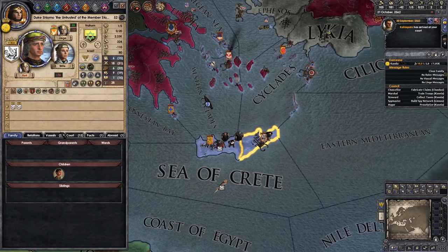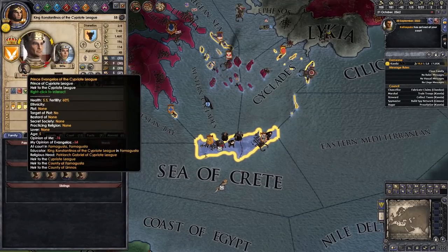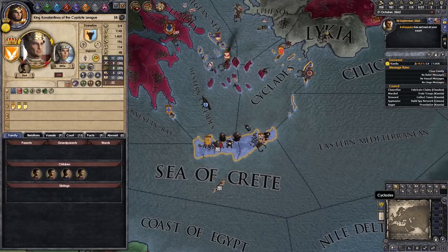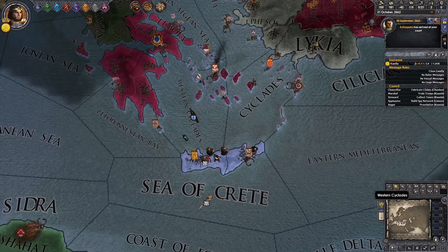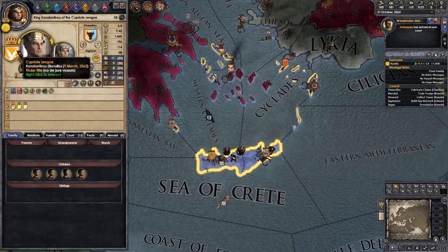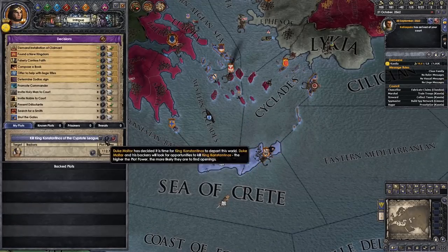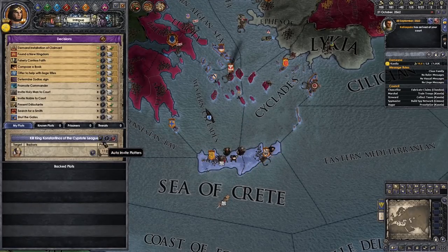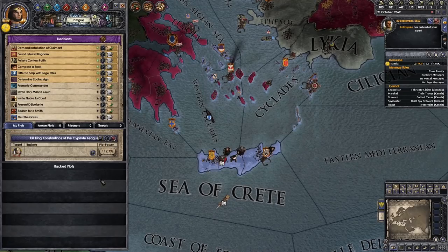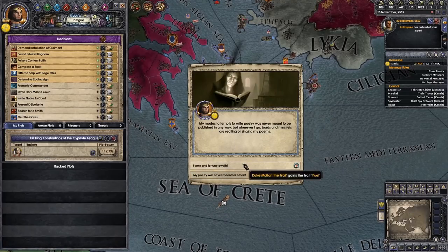Alternatively we could just start bumping off these guys. Bear in mind we've got 92% plot power available to us. We could kill this guy, go back to our liege, and if he's above his domain size he might want to dish that back out to us. And our plot power against our liege is 112%. Bear in mind he got us to stop it last time — as long as we agree to stop and then immediately restart the plot, legally he has no actions he can take against us unless he wants to imprison us, which the Confederacy government type might prevent.